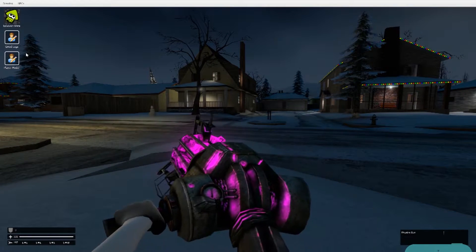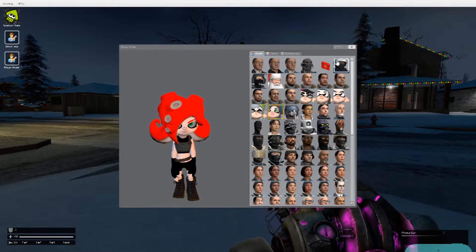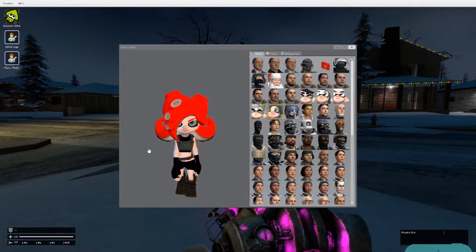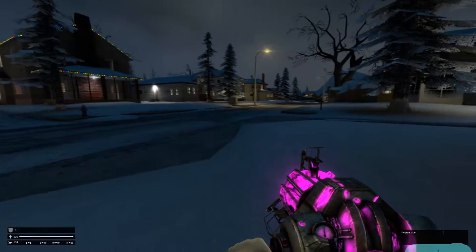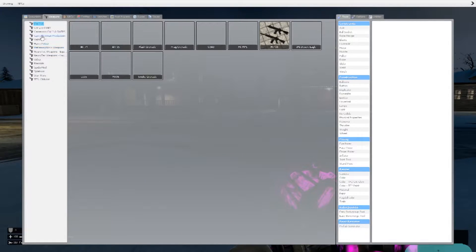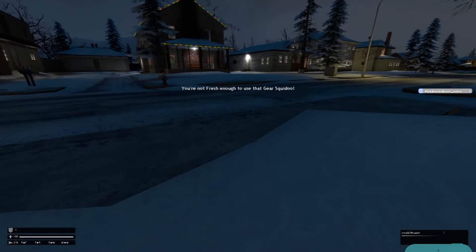I'll show you how to use it. You first have to select the squid thingy - one of these characters. You have to select one of them. You also have to download a ton of mods for this. Go to Splatoon and choose one of these characters - I'll take this one, doesn't really matter. Then you gotta spawn a couple of Splatoon inks. Let's go with this light blue. Press E.